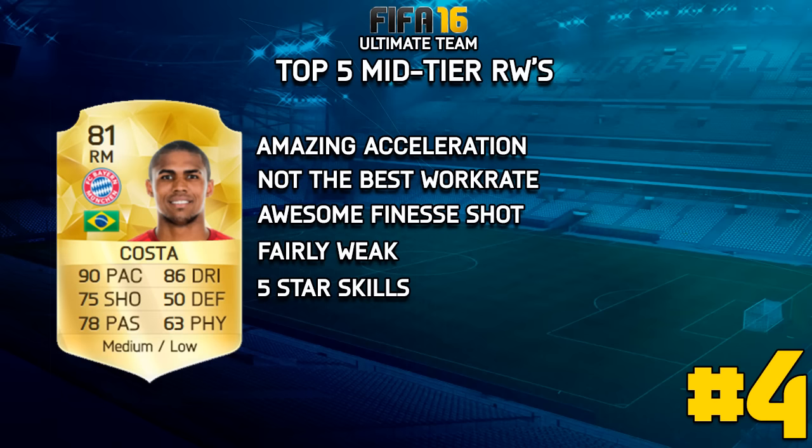Four-star skills as well. Number four is going to be Douglas Costa and I really love this card — I think it's great. Amazing acceleration, he's so quick. He doesn't have the best work rate, I really wish he'd pushed forward a little bit more and he does get shoved off the ball a little bit, but that's not really a problem because you've got five-star skills to get around any opponent you need to, and his finesse shot is just so good. Once he gets the ball he really gets going and he's such a fun card to use, so I definitely recommend throwing him in a team.